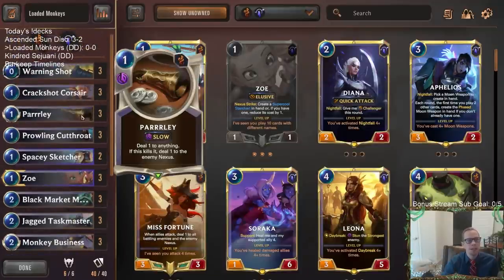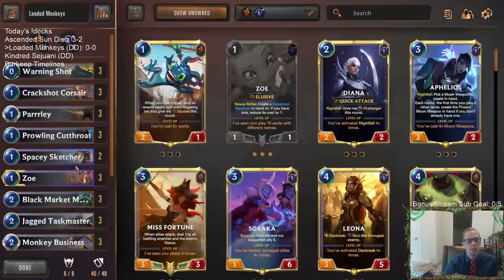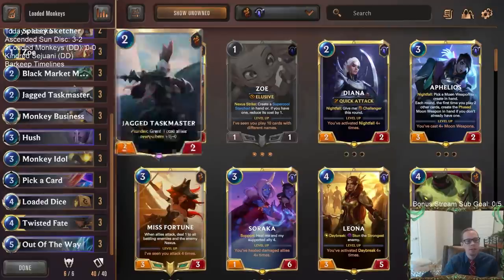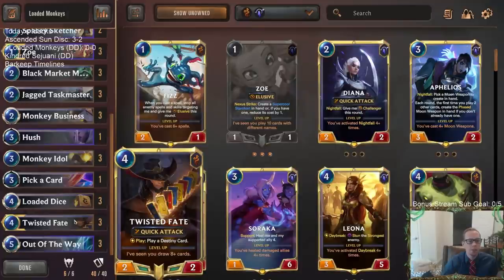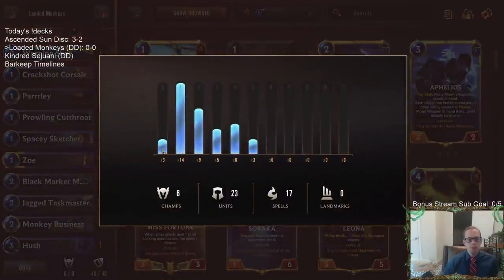We also have lots of other little things that can do nexus damage fairly easily: Parlay, Warning Shot, Crack Shot, Corsair. If we just attack, boom — nexus damage, draw a card. Cutthroat and Zoe are both one-drops with Elusive, so they're difficult to block, especially Cutthroat with Fearsome and Elusive — they can do nexus damage fairly easily. We also have Black Market Merchant as another nab card, and it reduces the cost of all the other cards we nab. Each time we nab a card that counts as drawing it from the opponent's deck, so Twisted Fate will level up fairly quickly if we just keep nabbing cards fast.